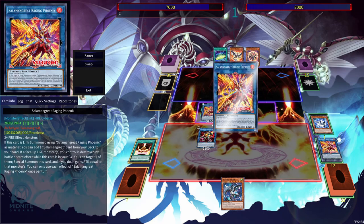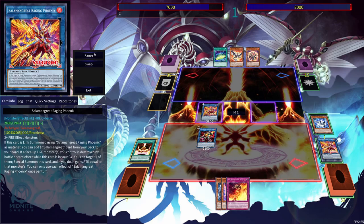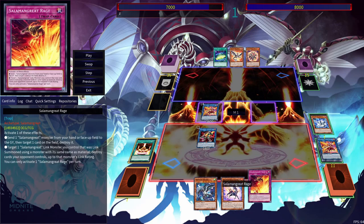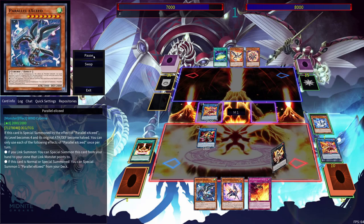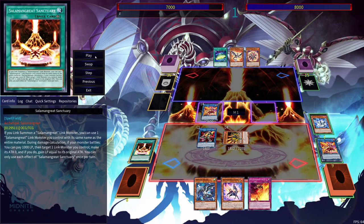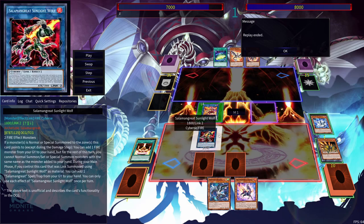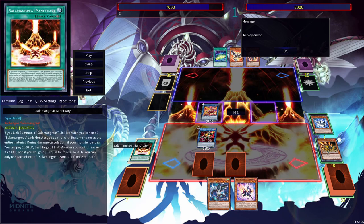Then we can go into Mirage Stelio. Mirage Stelio's effect in order to bring out Jack Jaguar. Then we can go into Sunlight Wolf. Use Salamangreat Sanctuary in order to use Raging Phoenix to summon out Raging Phoenix. Raging Phoenix is pretty nice because it lets you search out any Salamangreat card from your deck to your hand. So here we can use it to get Salamangreat Rage. And of course, Mirage Stelio — if I was going second and my opponent had something — I could use Mirage Stelio in order to remove it. Then we're going to link again. Pretty simple lineup, but it's pretty effective.